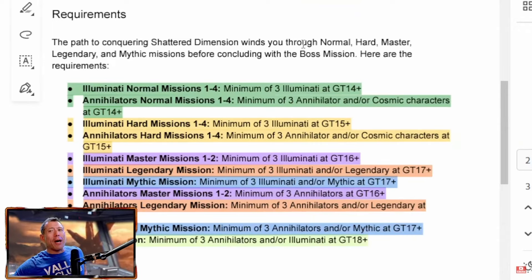To summarise, you're going to need at least 3 Illuminati and Annihilator characters at Gear Tier 16 just to get past the Master nodes. Once you're past the Master nodes, you can throw in some Legendary and Mythic characters to help beat those sections, but for the final boss node, at least 3 Annihilator and/or Illuminati characters are required at Gear Tier 18.